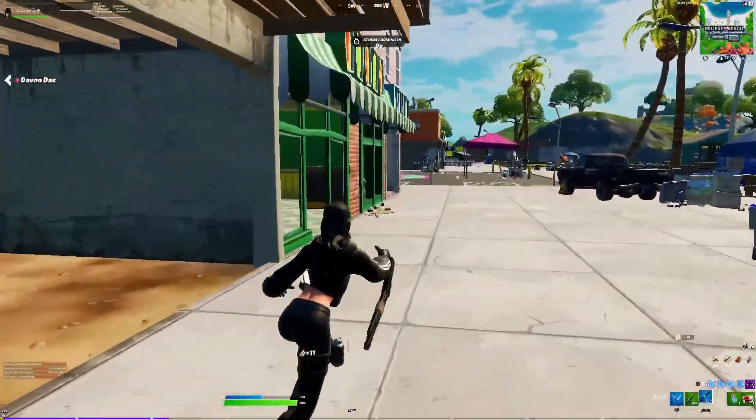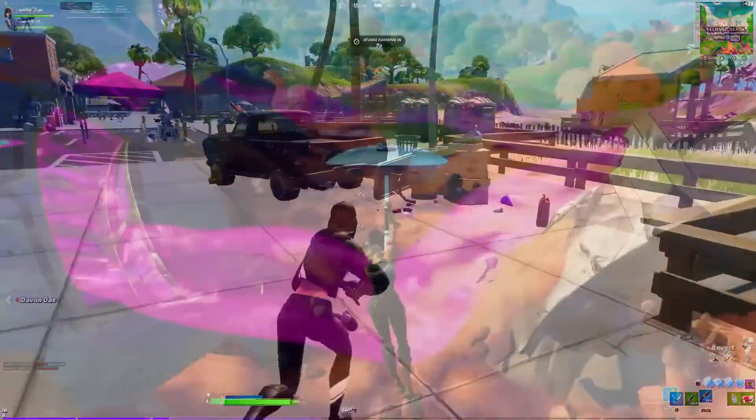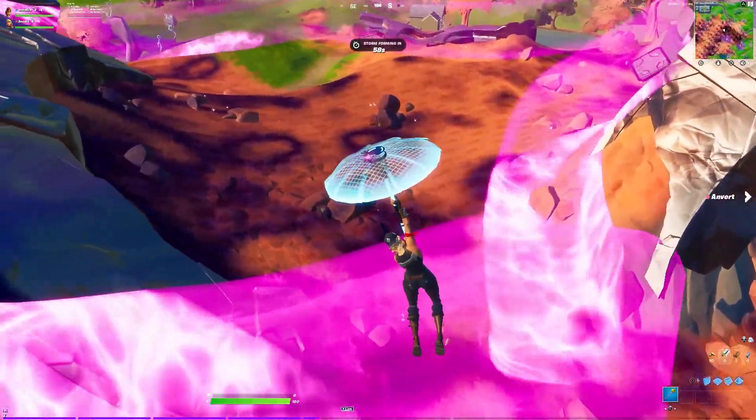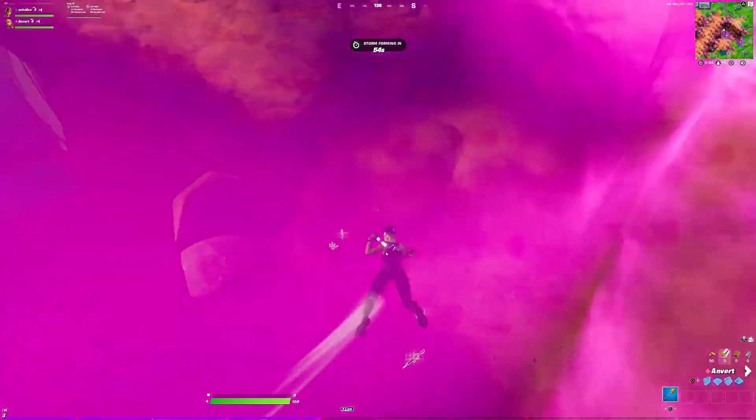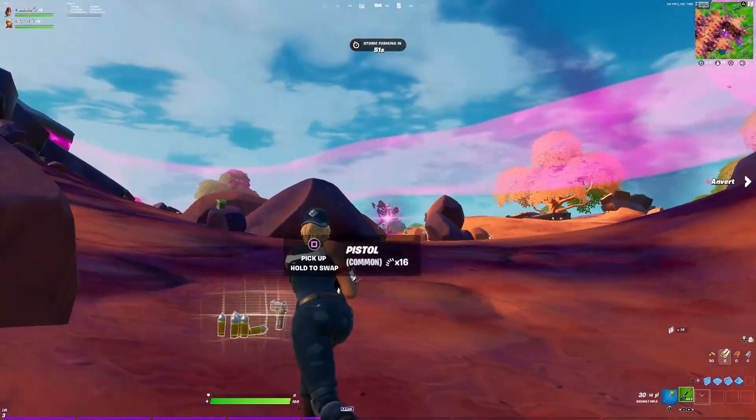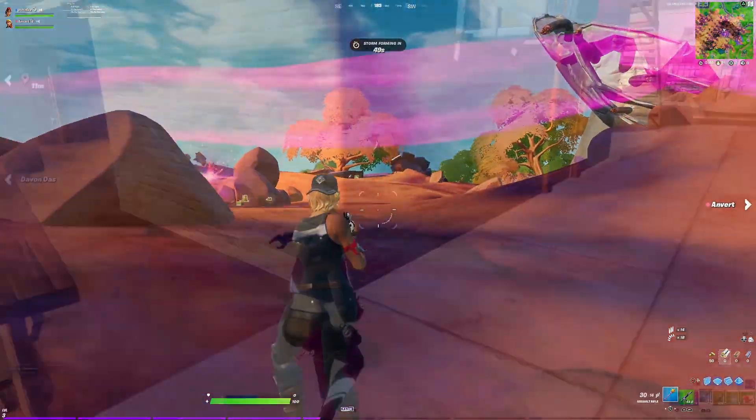To increase your chances of finding a Spaz, we first of all have to land at the infested area below Believer Beach. That part of the map has the most chests by far, but not only that — we also have the new chests and extremely good rotations to help you cover great distances in a second.